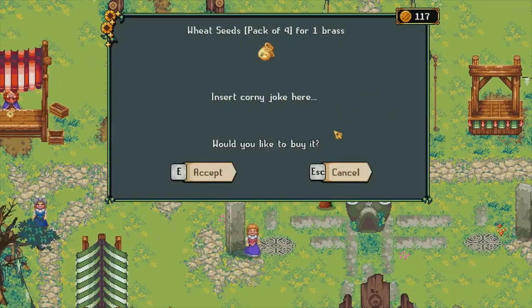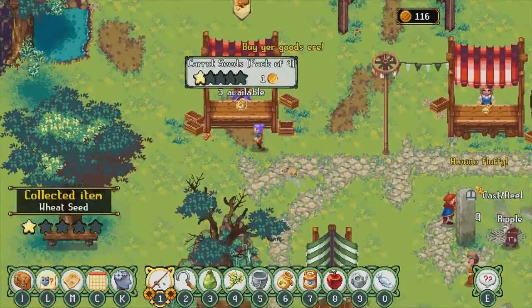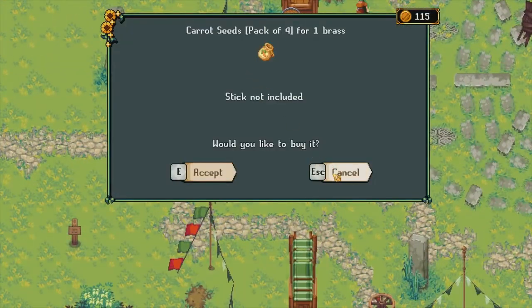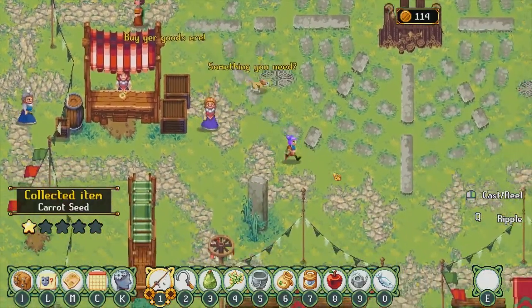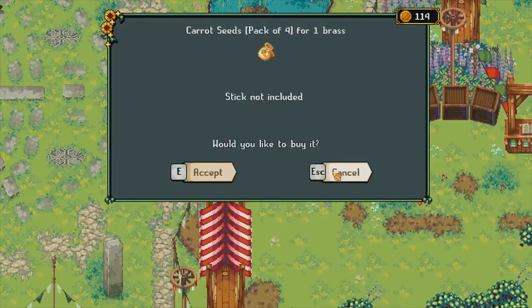I want to buy wheat seeds. How much? One brass. Okay, we'll get one of those. And what have you got? Carrot seeds — we'll buy more of those. Anyone else selling? Oh, what have you got? Carrot seeds. I already have those, but I'll buy another. And is that it? Oh, there's someone over here. What are you selling? Carrots? I should have guessed.